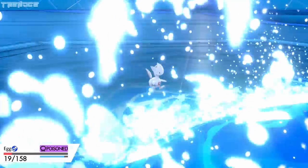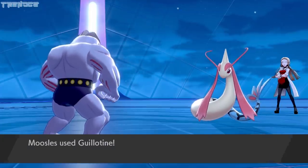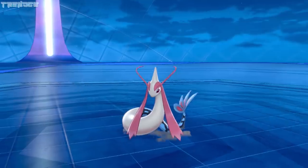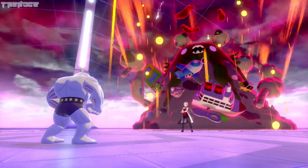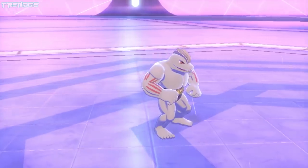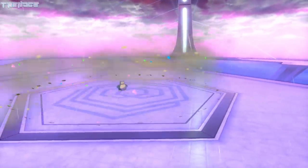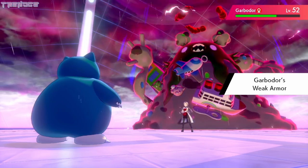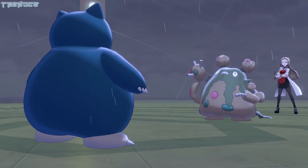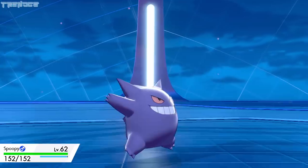Milotic is sent out next and takes out Egg with Surf. We send out Moosels, who takes several Surfs without getting lucky enough to deal much damage in return, until finally Metronome becomes Guillotine and takes Milotic out. Oleana's last Pokémon is her Gigantamax Garbodor, who fails to take out Moosels on its first attack. Moosels uses Rain Dance and gets taken out on the next turn. We send out Naps, who takes a G-Max Malodor like a champ, but it does leave him poisoned. Naps uses Brave Bird, causing him to take recoil damage on top of the poison. Garbodor goes back to normal and uses Toxic Spikes while Naps heals with a Citrus Berry. Garbodor takes Naps out, so we send out the newest addition of our team, Spoopy, who saves the day with Extrasensory.